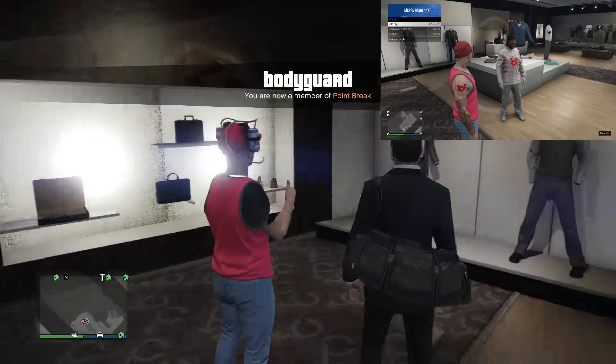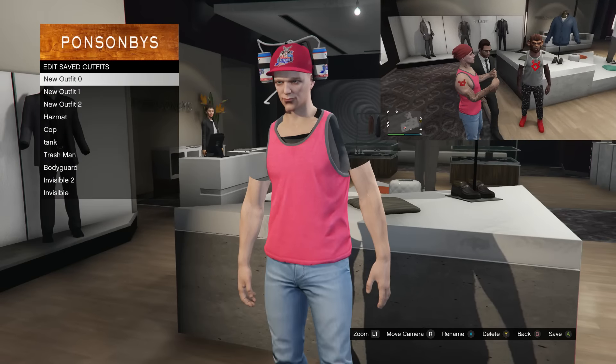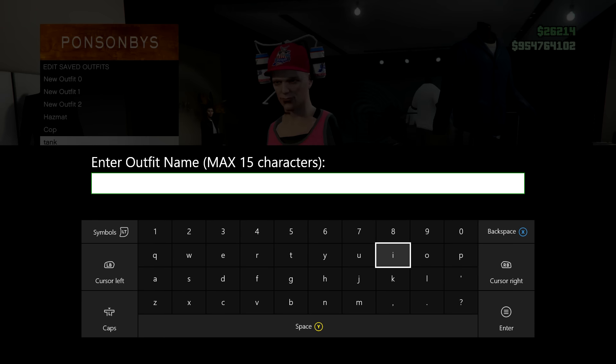So as you can see here, the VIP scrolls through the outfits, then back to none. Once that's done, the player trying to get the invisible shoulders should have it. Once you have that, just go ahead and save your outfit so that you can keep it forever.